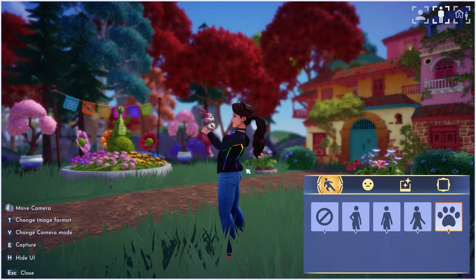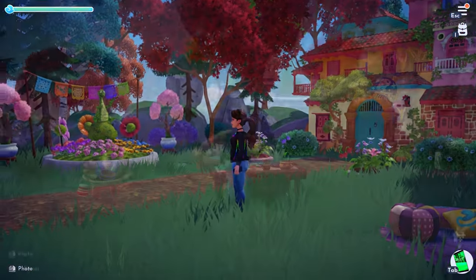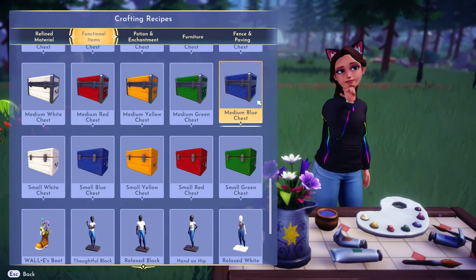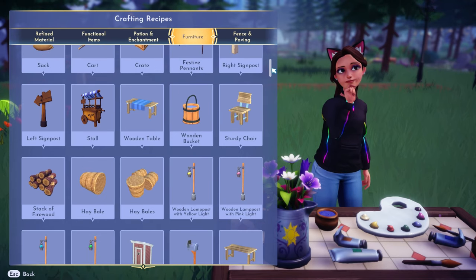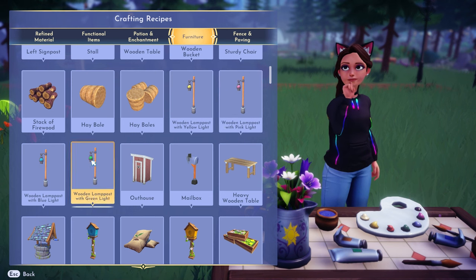I knew I wanted to use a companion of some kind but the rainbow fox is the obvious choice here. Looking through the craftable items I remembered that we have these different colored chests we can make now, so you could totally use those in the background as well. I've also seen others making a rainbow out of outfits on their mannequins, which is such a great idea. There are also lots of different color lamps you can use.